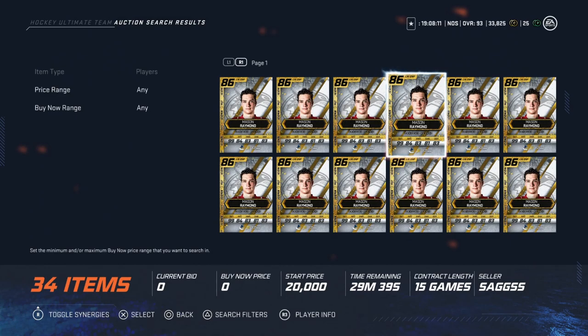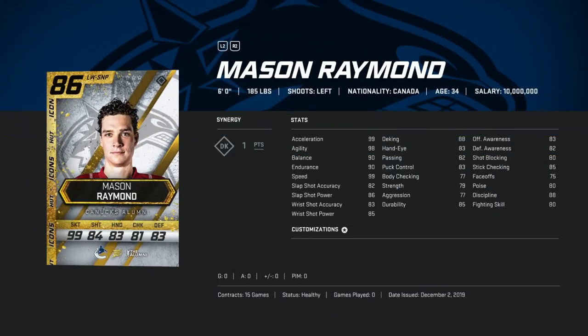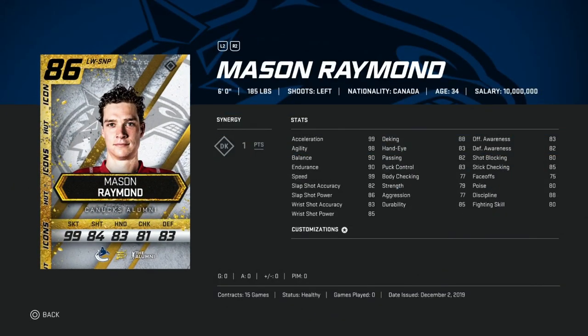First up is the 86 icon Mason Raymond — six foot, 185 pounds. He's got 99 speed, 99 acceleration, 98 agility, and 90 balance and endurance; his skating is fantastic. His shot is average enough on the wing — 75 face-offs means you need to use him there — with 83 wrist shot accuracy, 85 power, and 88 deking. This is a fantastic card to start your team and would be a first-line winger for a lot of guys.